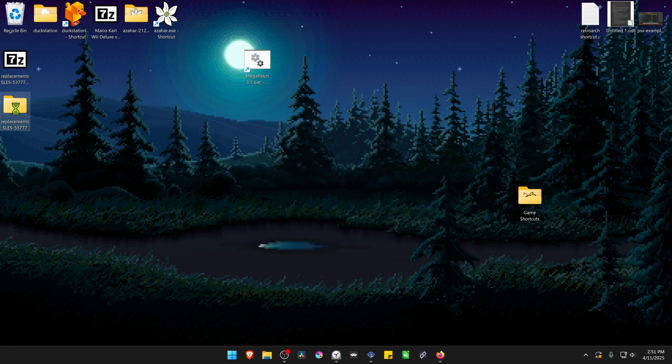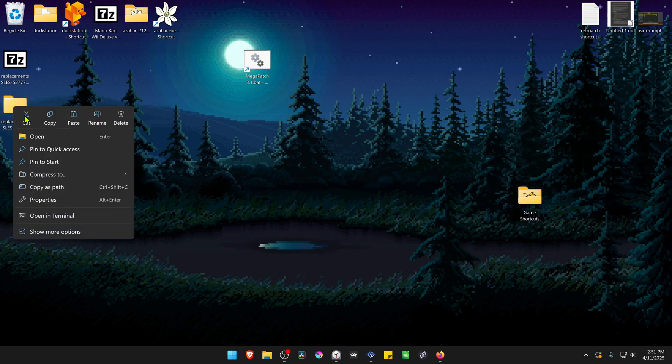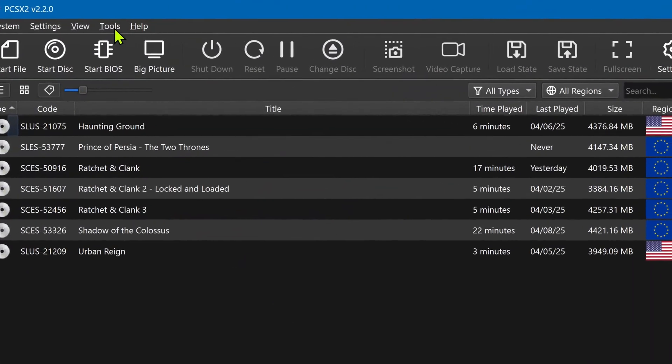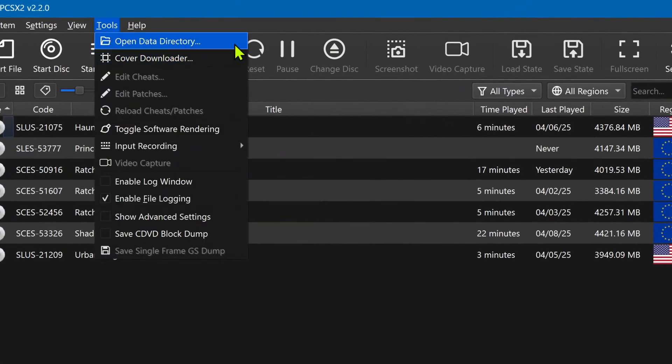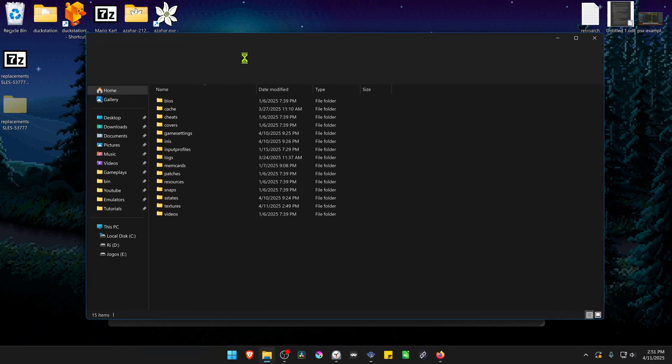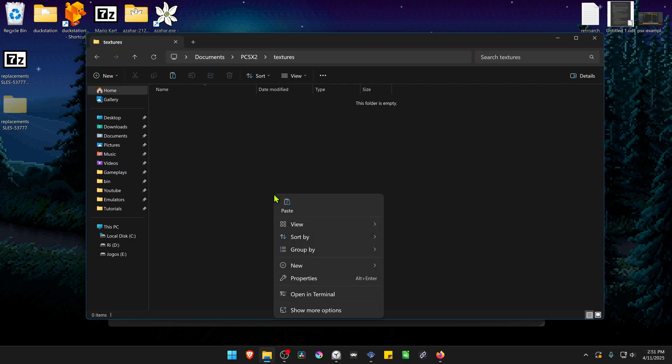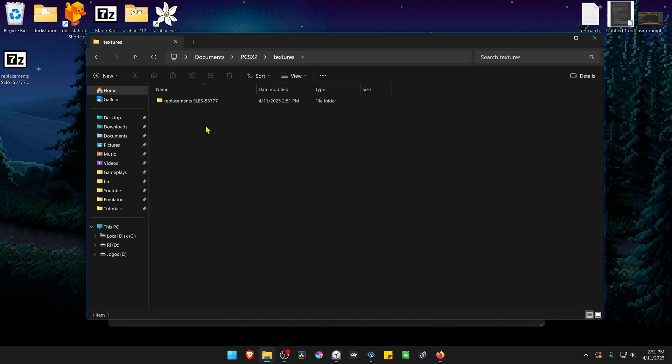Next, copy or cut this folder. Go to PCSX2, go to Tools, and open Data Directory. Then go inside the Textures folder and paste the DHT texture folder there. Delete 'replacements' from the name and leave just the game ID or game serial. The textures are now installed.